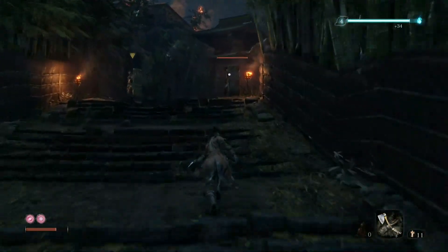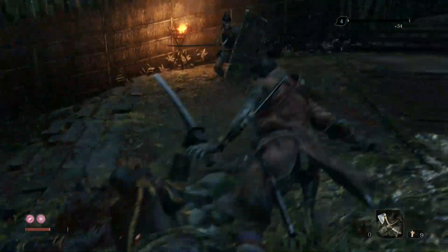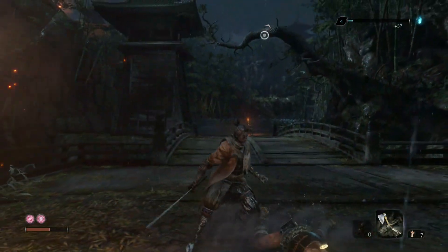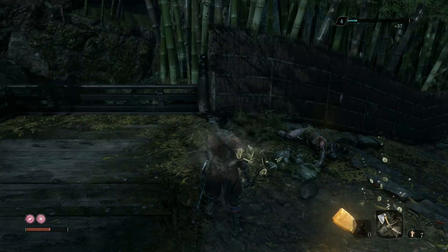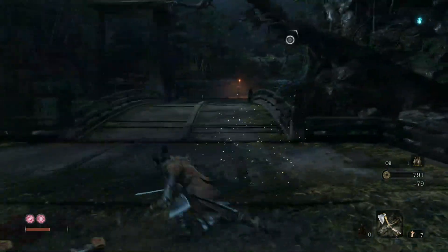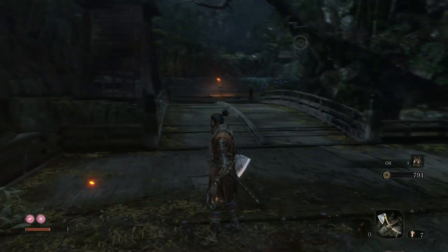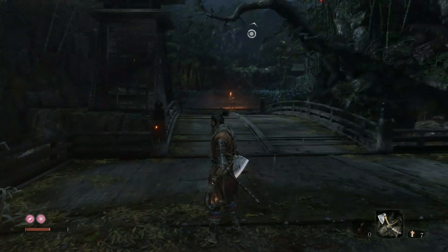You want to use the axe on these guys — it just completely makes that shield a non-issue. At this point you can go forward and kill those guys, but there's a Shinobi Hunter up there. I don't want to mess with that Shinobi Hunter until I have Makiri Counter unlocked, so we're just going to leave him alone for the moment and not go that direction.